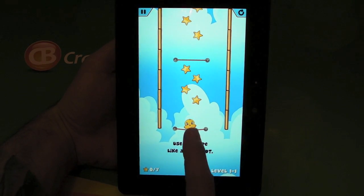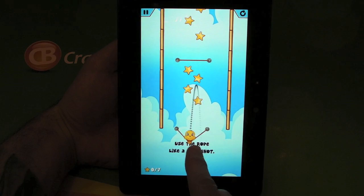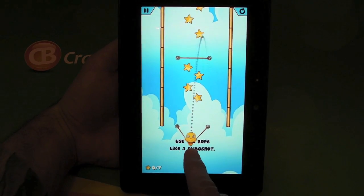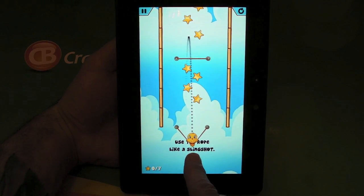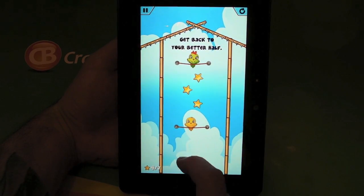Basically, we control the birdie and we have to collect the stars. We do that by pulling down kind of like a slingshot, moving left and right. You can see on the screen where you're going to land.